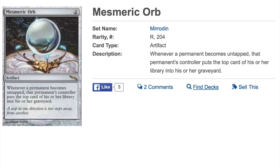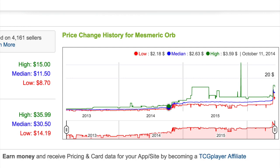But this card has recently spiked — Mesmeric Orb. It's an artifact from Mirrodin. One of the reasons it has spiked is because there's not that many copies of it out there. The second reason is it's a semi-tier-two Modern playable mill deck, maybe. And it's $11.50.